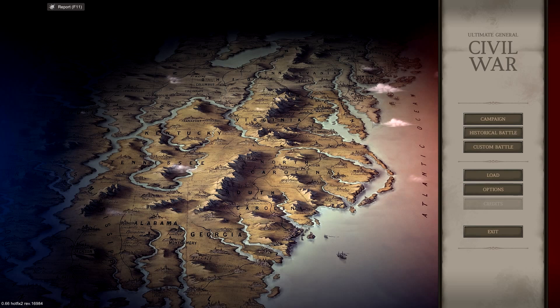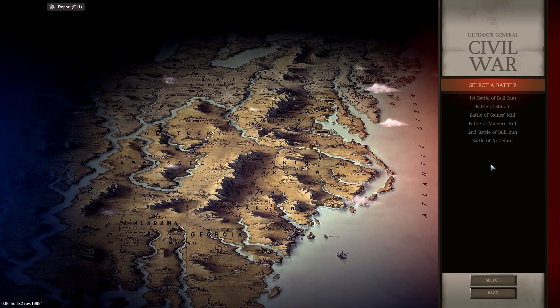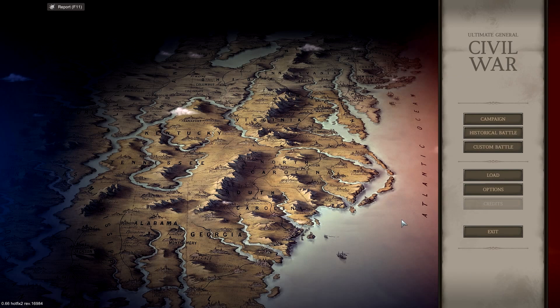We can see through here on the historical battles that we've got quite a lot of them. Trigger warning for all Confederates — it says Bull Run, not First Manassas. We'll have to change that. Well, we win anyway. You've got Bull Run, Shiloh, Antietam — quite a few. Since it's in early access at the current moment, I'm pretty sure they're probably going to add more.